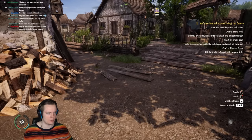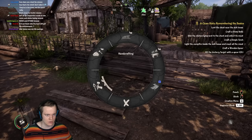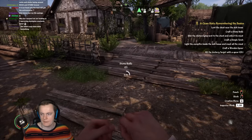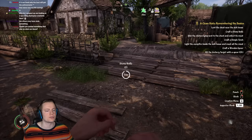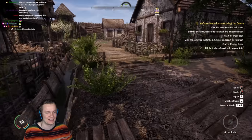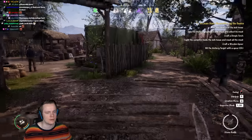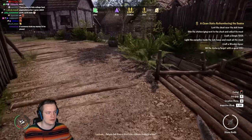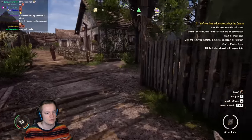Hand crafting — craft a stone knife. I'm a gamer! You guys stole something — of course you did. I have a stone knife, you better not mess with me anymore because I will stab you. Wait, how did you get a knife? You've got to find stones. Loot the chest near the sick house. I'm going to loot the chest. I need a knife. I found it.